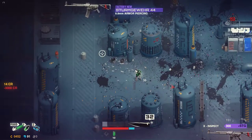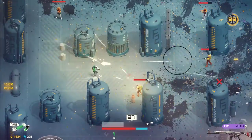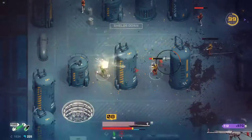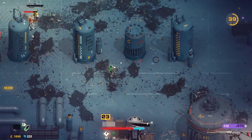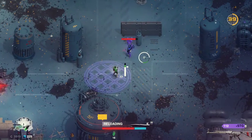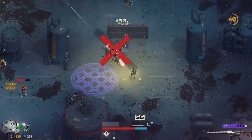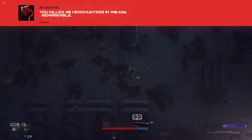This is the max weapon for the raider — it's a storm something — and it is pretty awesome. It's the first fully automatic weapon I've used in the game and it just literally demolishes. That purple guy right there was the person of interest, the last one I needed to kill.